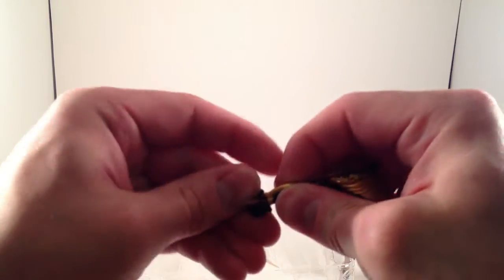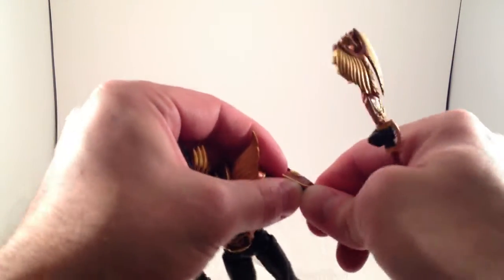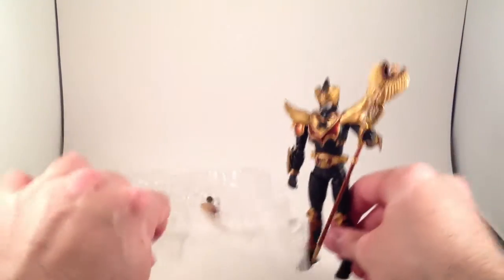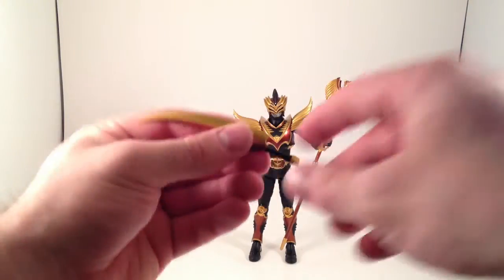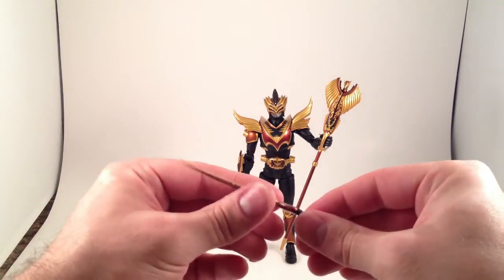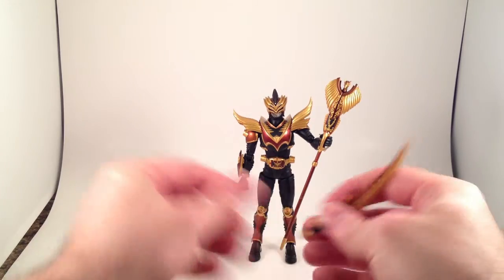And it disassembles. It goes in only one way. Like all of the Ryuki figures, the hands are not terrible at all to pop on and off. He also comes with swords — nice and two-tone gold and metallic brown, nice rigid plastic, and pointy. You could cut yourself if you were careless. Now he's got a sword.